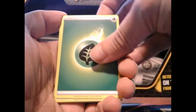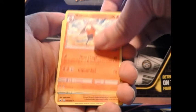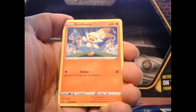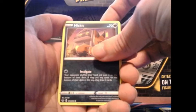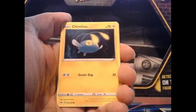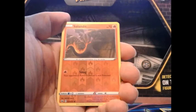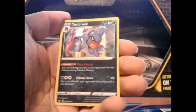Let's get into this one. We have a grass energy, vitality band, Dubwool, Scorbunny, Nickit — that seems like the same artwork as Shining Fates I believe — and Chinchino, Diglett, Farfetch'd, and our reverse is a Salazzle. Our rare is a Toxicroak holo.